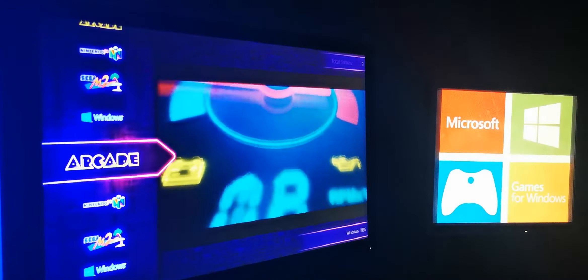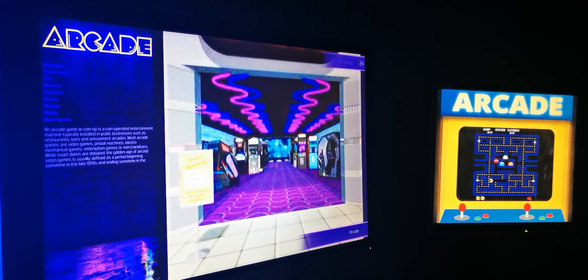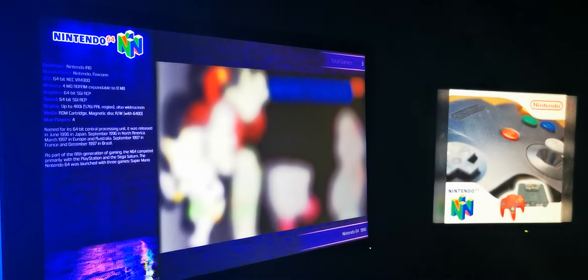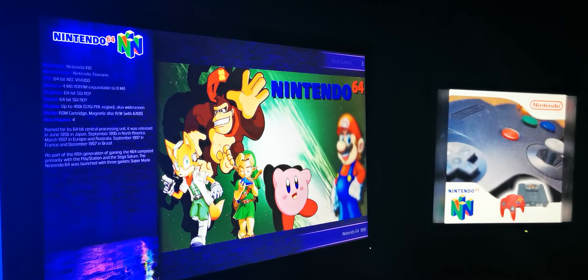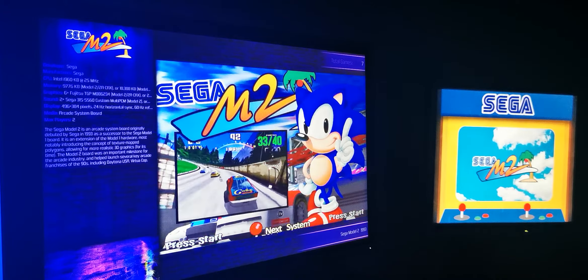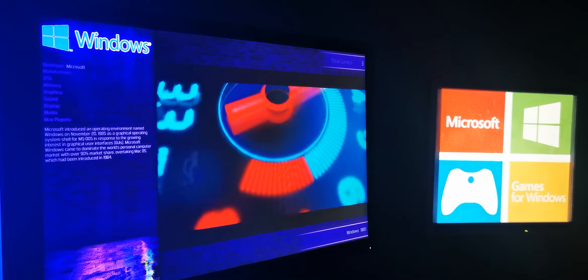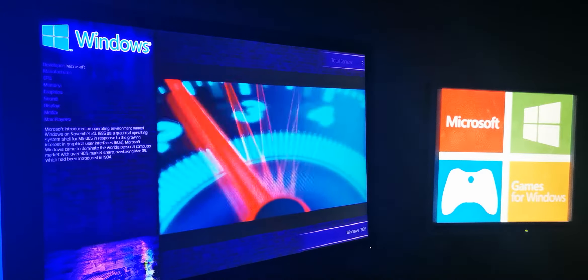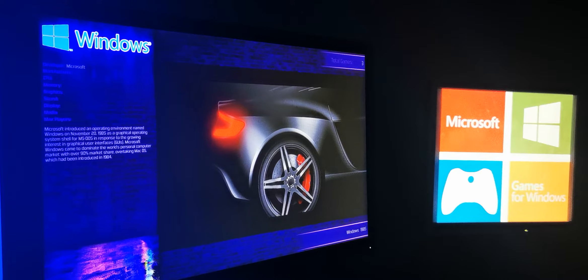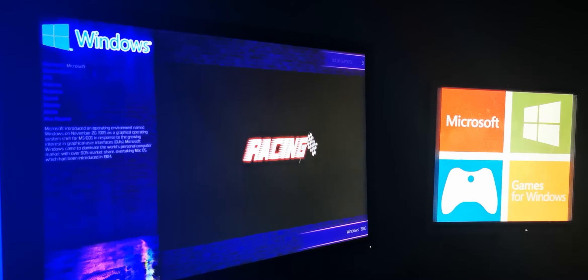Let me just flip through it here. So here's my arcade — I've got obviously the main screen video. Then here's my N64, and it plays a little video through the front end as well. I've got my Sega M2 emulator, and then I've got Windows. I couldn't really find a proper theme for it, so I kind of dug something up from the web and this is the best I can come up with. I'm still going to try to replace that stupid Microsoft Games for Windows screen because it drives me crazy.